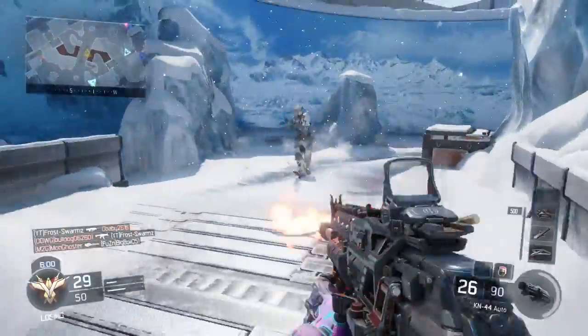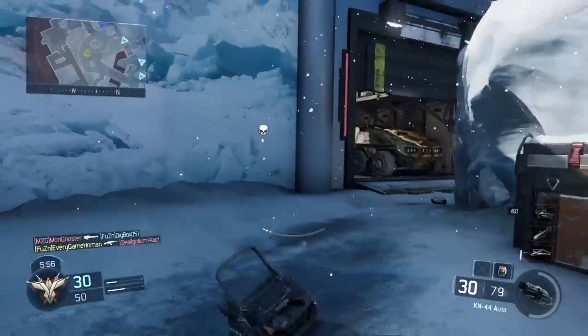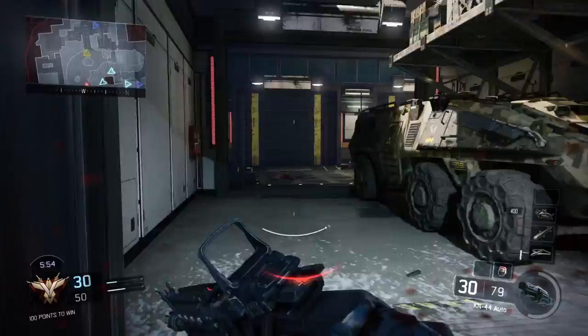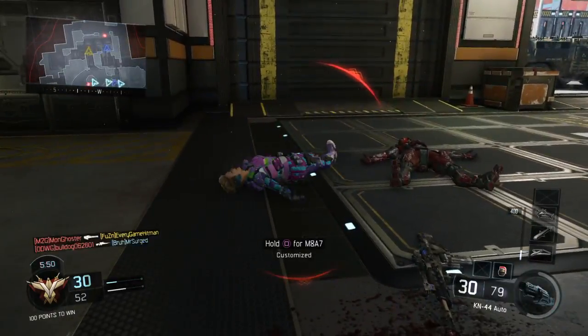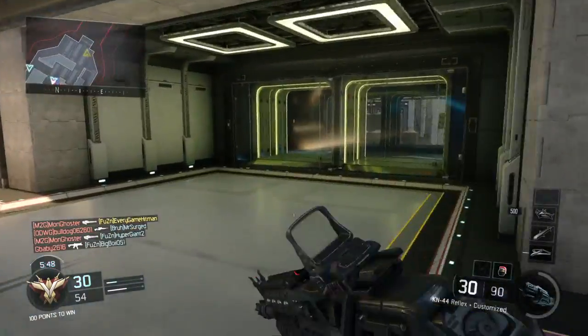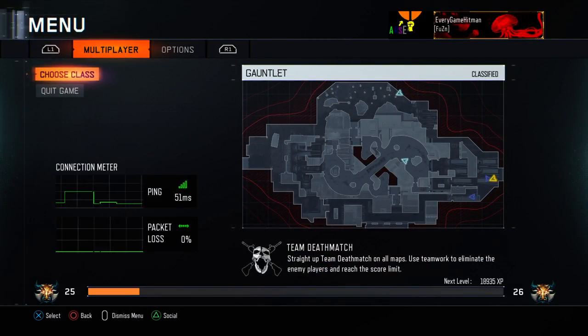This is FusionHitMan and today I want to show off all four of the new maps that came with the Awakening DLC. First we're going to start off with Gauntlet. Already in the middle of the game because I don't want the gameplays to be too long, I'm going to show you each side of the map. This is one of the spawn rooms — it's basically a three-lane map as you can see.